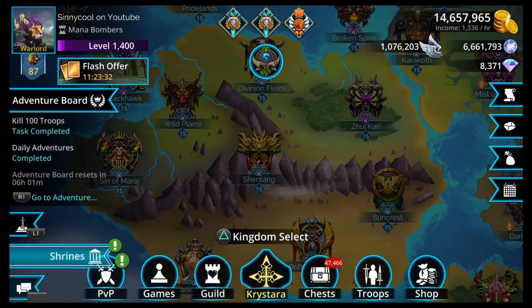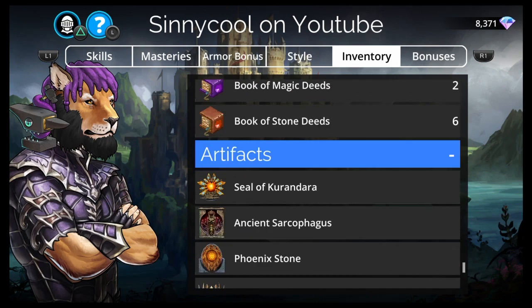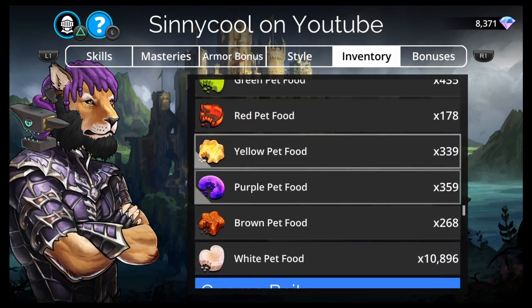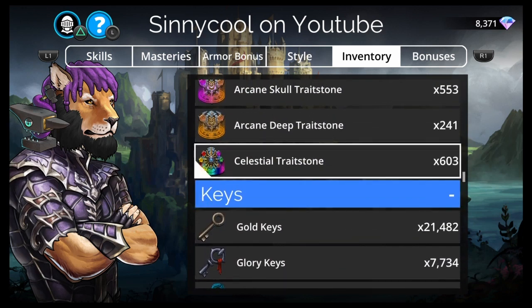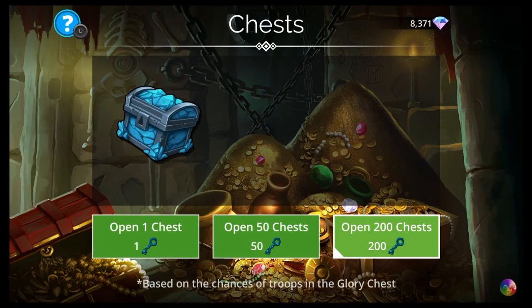I kind of want to go look at how many Celestial Traitstones I have — I was thinking about gems and glory but that's not what's dropping. I haven't opened gem keys in so long I forget what you can get. Celestial Traitstones would be interesting to track — even though I'm already like halfway done. I have 603. If I could get up to 650 or so that would be great. I've been getting like one or two per 200 pulls.